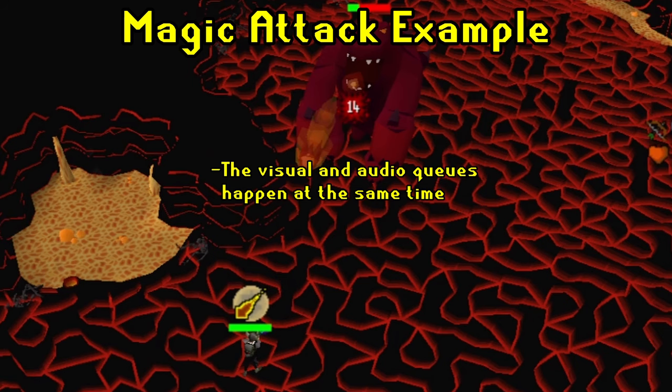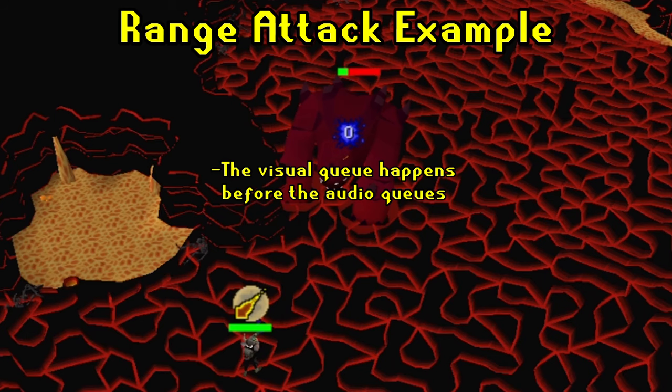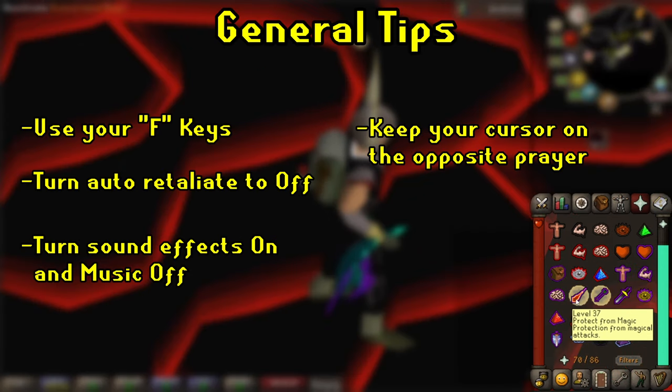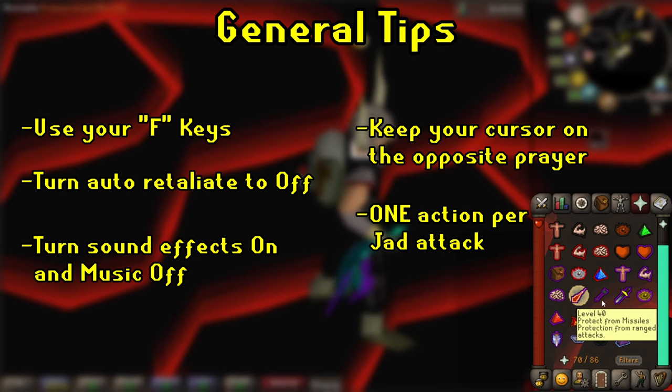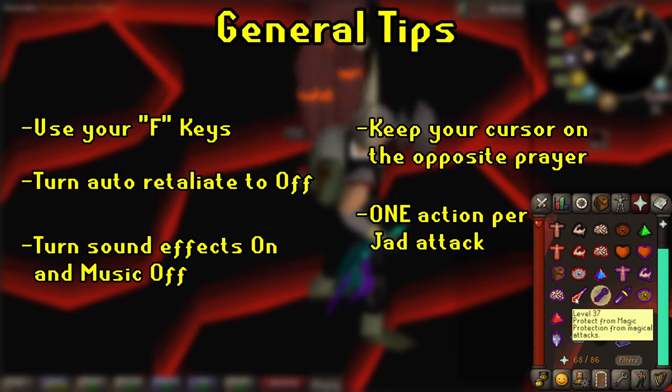If you see and hear an attack at the same time, that's a mage attack. If you see the animation but hear nothing at first, that's a range attack. During the kill, be hovering over the opposite prayer, and only do one action per one of Jad's attacks. For example, only sip one potion, only move once, only tag one healer, and so on.